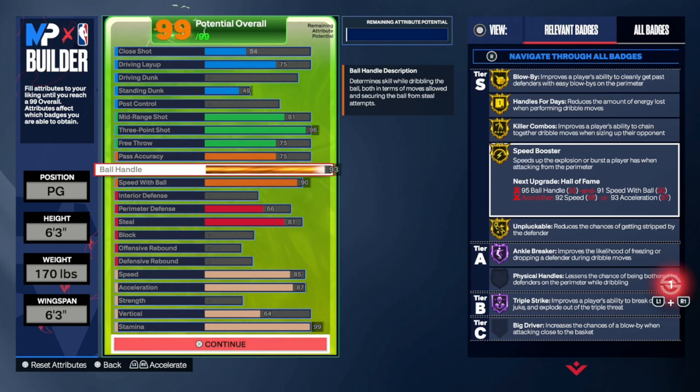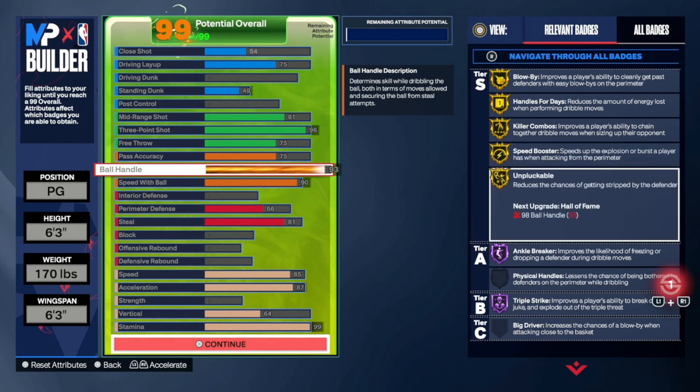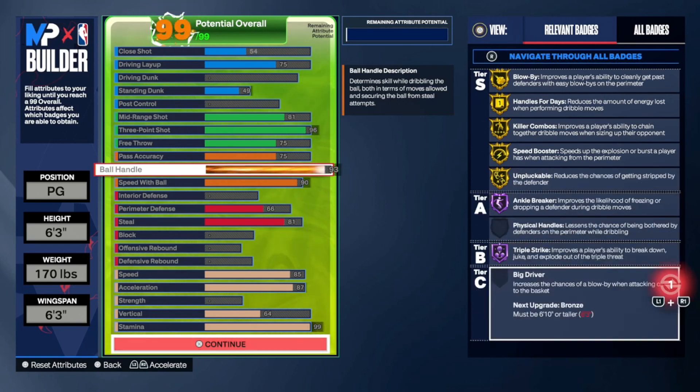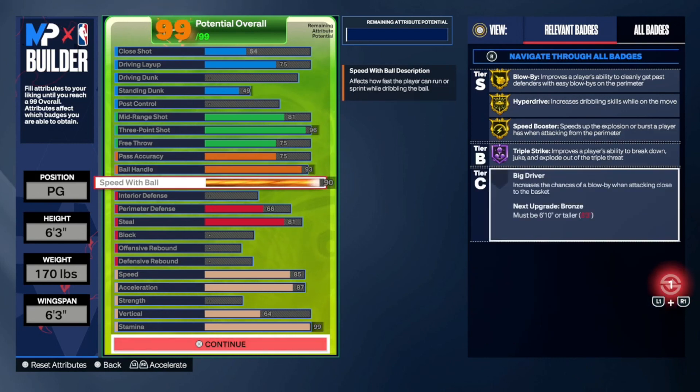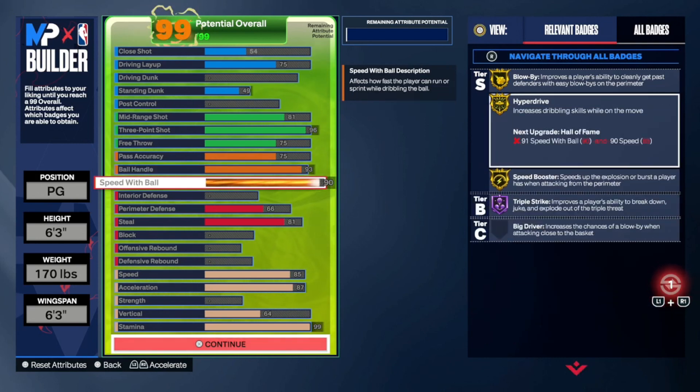Speed Booster is really the guard essential right here — gold Speed Booster is really good, it's basically the same as HOF. Gold Unpluckable is good as well — you don't need HOF, it's just extra. HOF Ankle Breaker — ankle breakers are really good. HOF Juke Strike — I think that's just triple threat, not very important. For speed with ball, you get Hyperdrive on gold, which is really good. With 90 speed with ball you're going to get the best six dribble styles and unlock pretty much everything you need. I'll probably be dropping a video on that later — a full dribble tutorial.